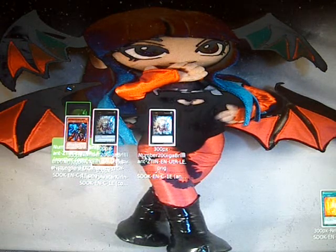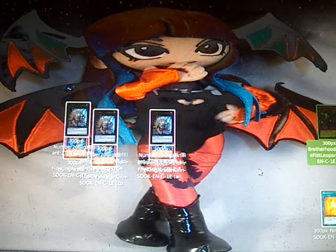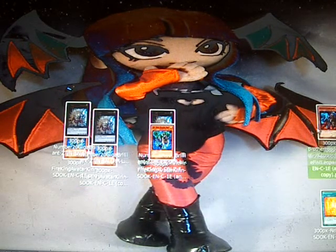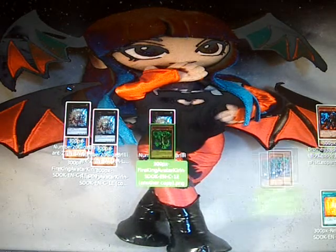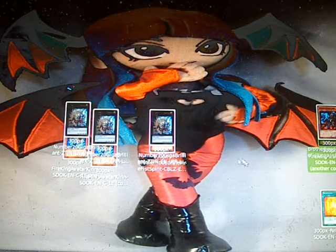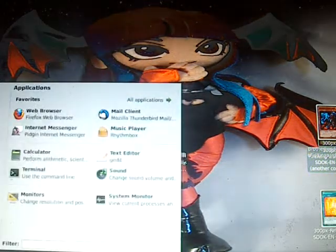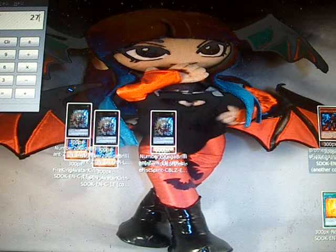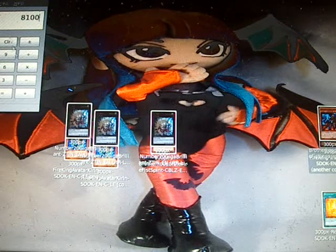Now you have three Gigabrillions. Activate one Gigabrillion's effect — all Gigabrillions gain 300 ATK. Activate another's effect — all three gain 100. Activate the last one's effect — they all get 300. So they each gain 900 total. They start at 1800, gain 900, and become 2700 each. Three 2700s — if the opponent's field is wide open, that's 8100 damage, an OTK.